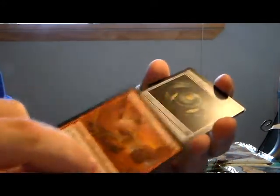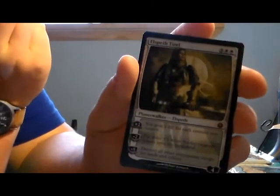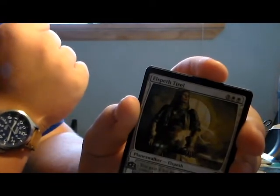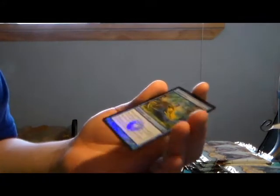Bloodshot Trainee, Golem's Art, and Carrion Call - oh my! I like the fact that it's in an Elspeth pack too, which makes it even better. I don't even know how much this is - that's amazing. We also got a Mountain, a Mirror token, and a foil: Volition Reigns. I use this card actually, really nice. I'm glad that we got the Elspeth.